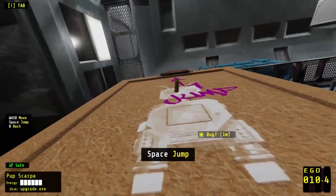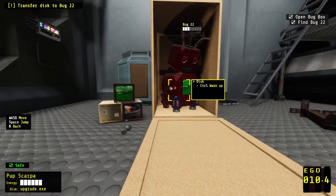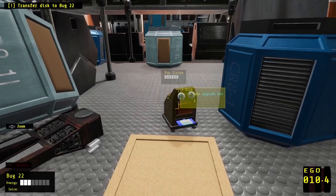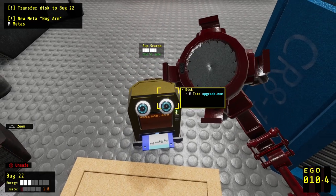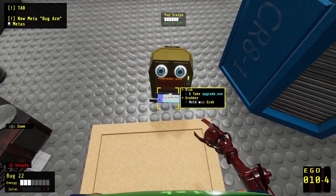Maybe I can just jump and hit that button. Oh my god. Okay. So we got our bug back. Unsafe — we don't have enough juice, we don't have the juice. We need that. Grab — take upgrade.